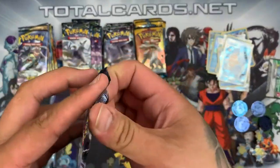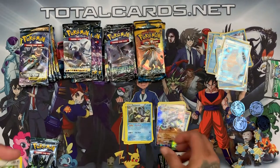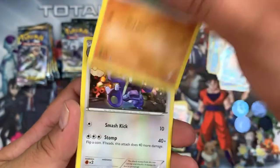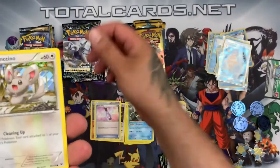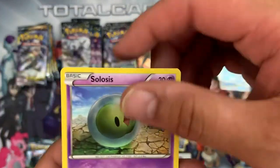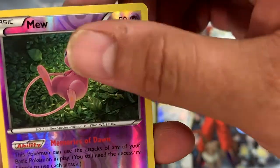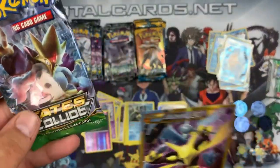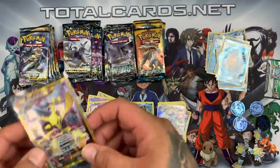Starting the Alakazam pack — it's a white code card. I can see something shining so it shouldn't be too bad. We have Gabite, Loudred, Fairy Drop, Minccino, Riolu, Binacle, Solosis, Spoink. The reverse is a Mew — wow, very cool! And the rare — oh my word — it's the Alakazam Secret Rare EX from an Alakazam pack! Fates Collide hasn't done too bad: we got the Zygarde EX and the Alakazam Secret Rare.